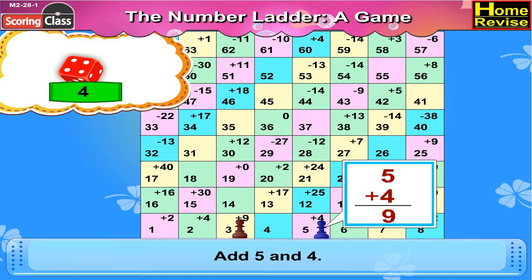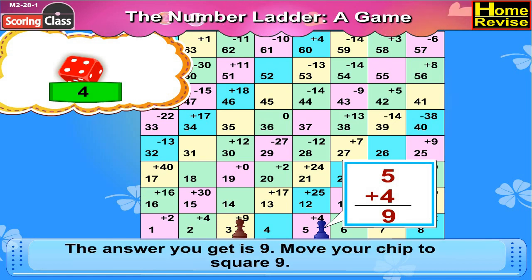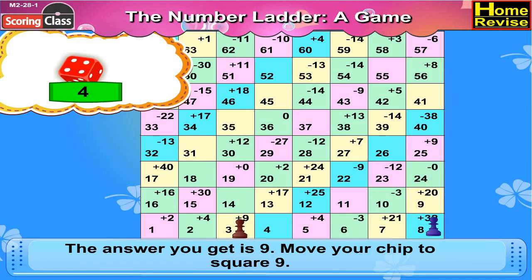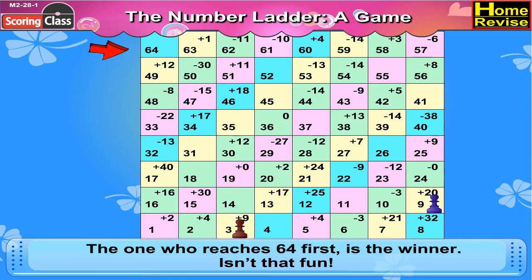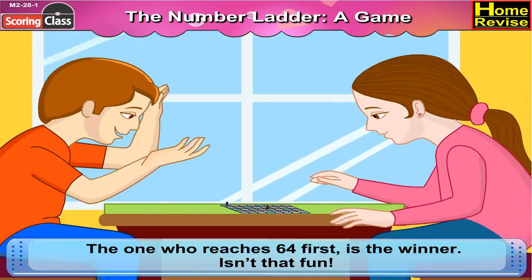Add 5 and 4. The answer you get is 9. Move your chip to square 9. Let the next child play now. The one who reaches 64 first is the winner.